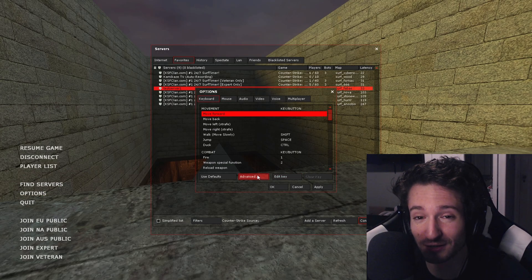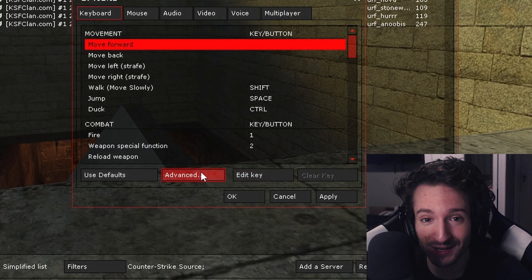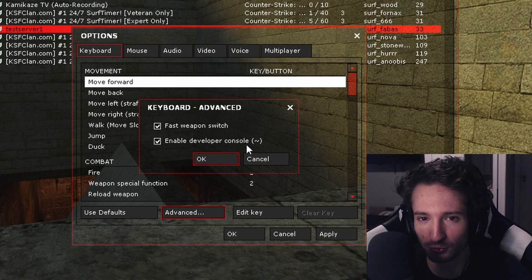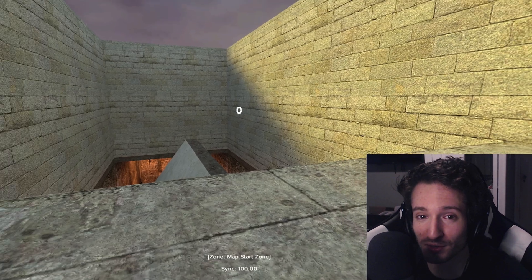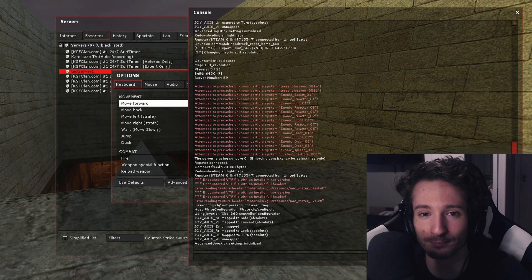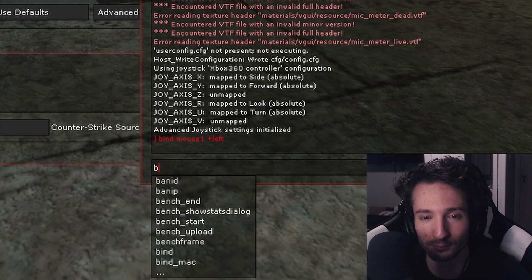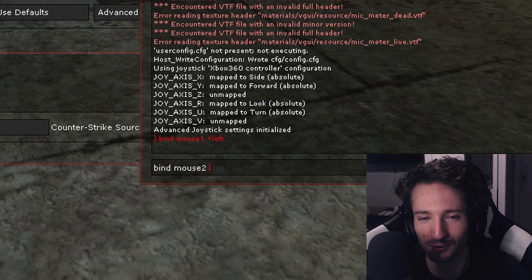Before we start, make sure you have developer console enabled. Go to options, then click advanced, and click that second ticker to enable developer console. You'll notice if you press tilde, right below escape, it'll pull up the console. Now input our two commands — you can literally copy them from the description below: bind mouse 1 plus left, and bind mouse 2 plus right.